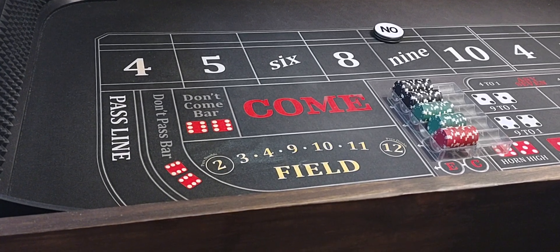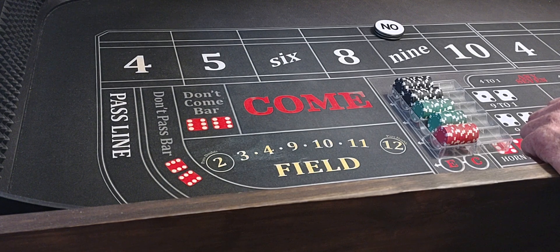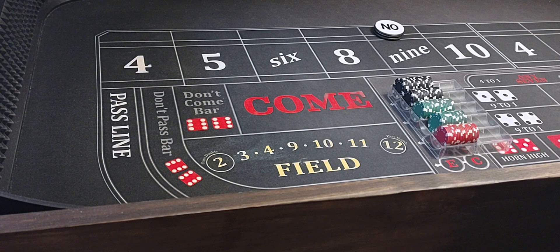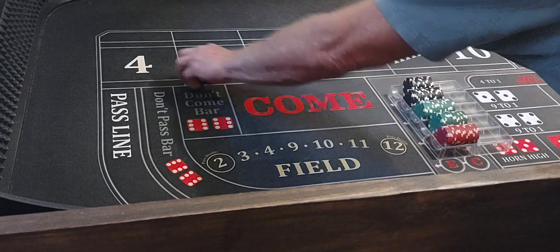Hello everyone, welcome back to Wayland's Way Craps. Today we're going to be playing a little strategy I call Two Hits to Profit. That's all it requires — two hits and you're in profit and you're good to go. It's a regression strategy and it works pretty good. I absolutely love it. It's probably one of the best, safest light side strategies you can play. We got a $5,000 bankroll and we're going to get things going. I'll show you how to play it.